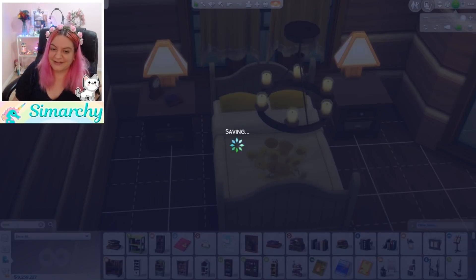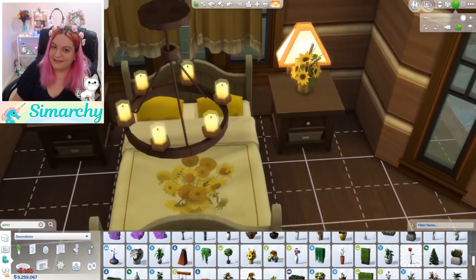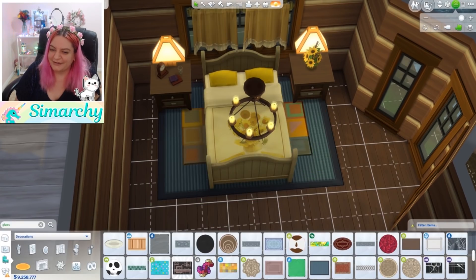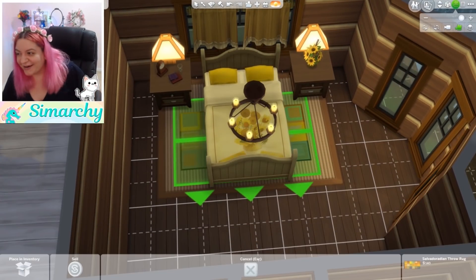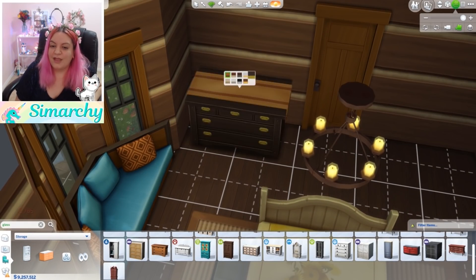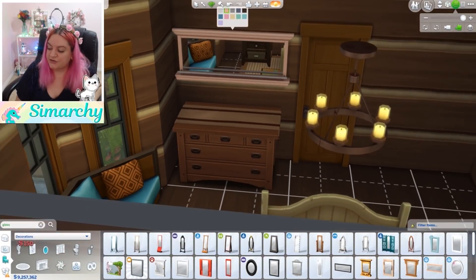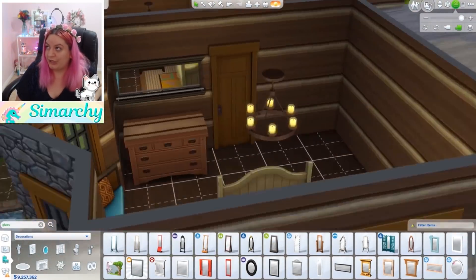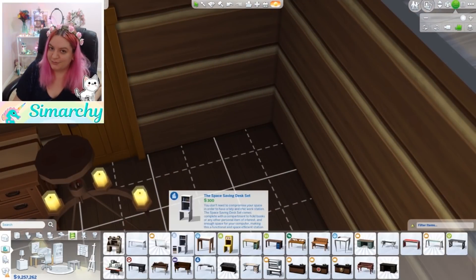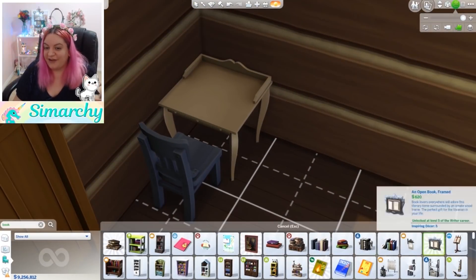I wish we had more little side alarm clocks and things — the only one we have is that super traditional one. By the time this comes out, you can go to the gallery and search my gallery name Simmerkey123, or search hashtag furnishme1116. You can download a base game shell of a super cute modern house that I built for you guys to furnish, and then we tour them live on my Twitch channel on Friday.